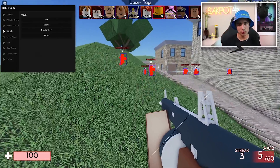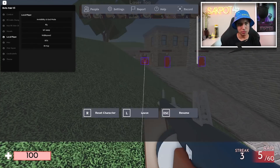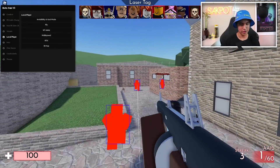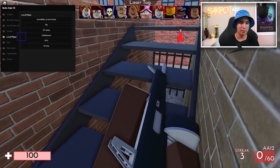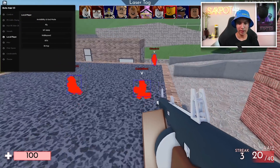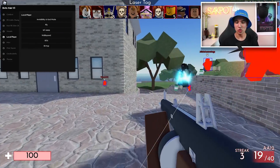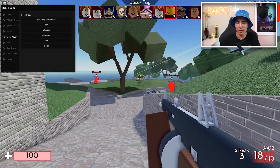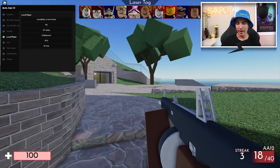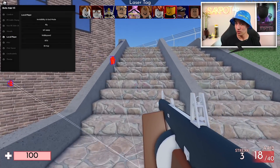Let's move on to our local player. We got a few options. We got invisibility and god mode — once you turn it on, it's going to turn on both, so make sure you want both on at the same time. Now we're invisible and we have god mode on. People can try to kill you but they won't be able to, and they'll be so confused.